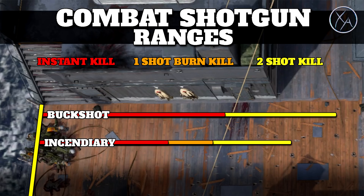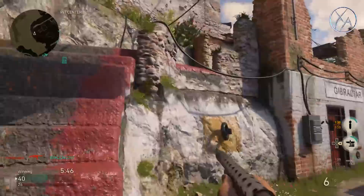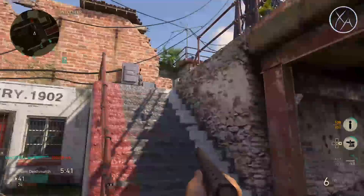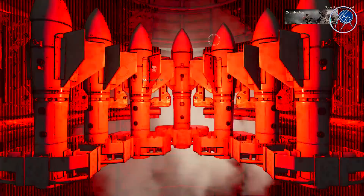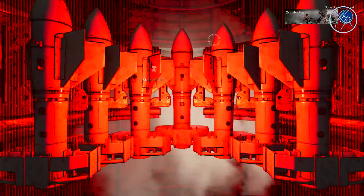The big thing I wanted to point out is that even your one-shot burn kill potential is lower than your instant one-shot kill potential with regular buckshot. And if that's not enough to convince you, realize that little orange window often leads to a kill trade — it seems like almost every single time I'm within that range, both of us die. The amount of time it takes to burn to death after being hit in that range is almost always enough time for the enemy to kill you back, and this leads to a lot of frustrating situations.